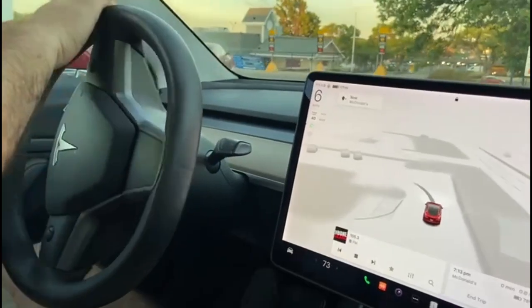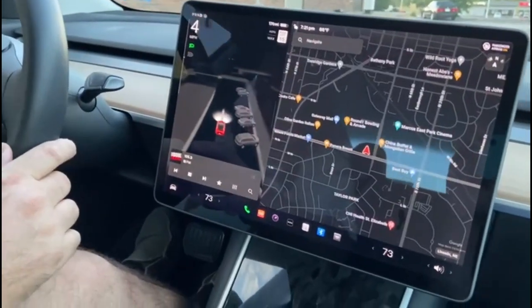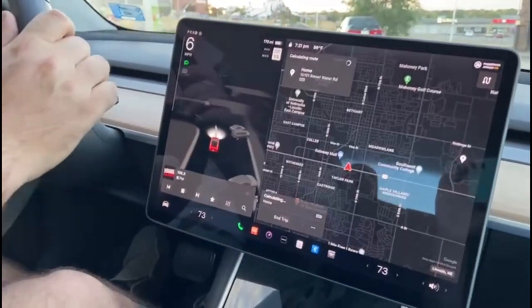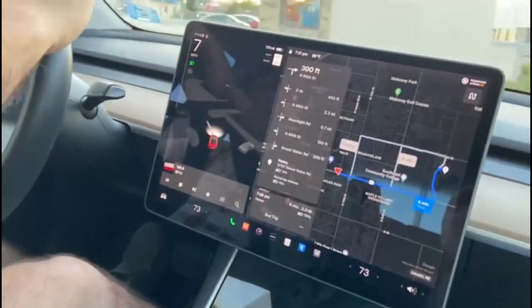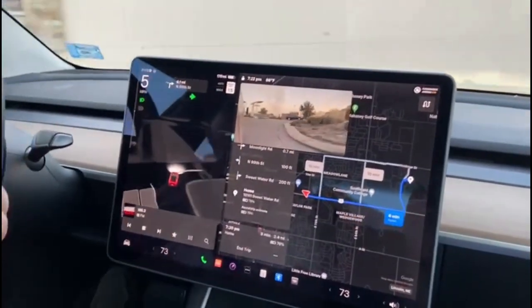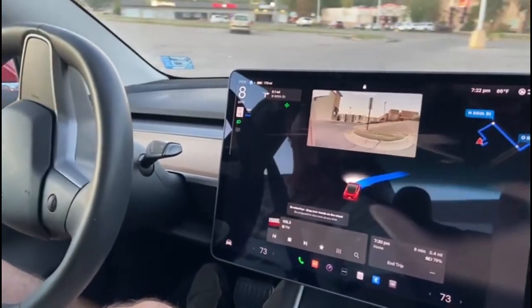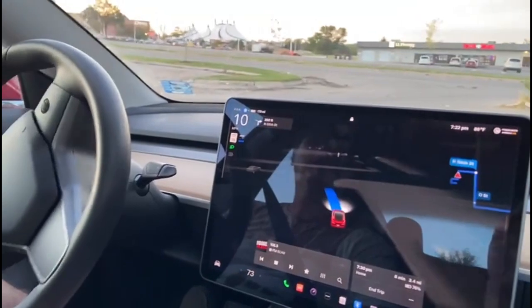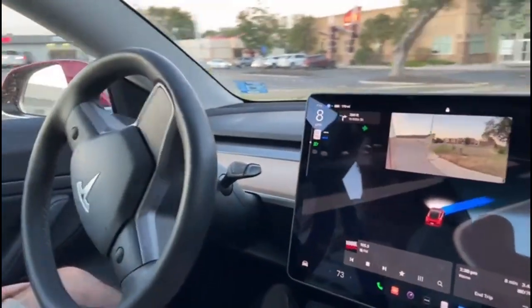Now let's see if the car can navigate us out of the parking lot. First we need to tell it where we want to go. This might be too tricky. I'll give it a shot — put it in the right direction. Still tricky, we are still in the parking lot. Let's see what the car is doing. Yes — that's good!